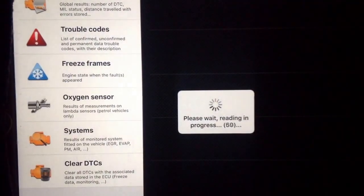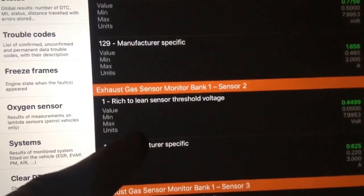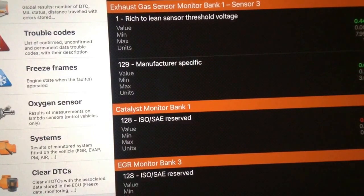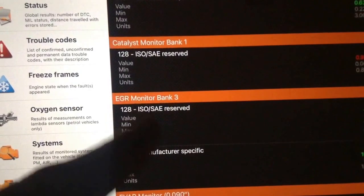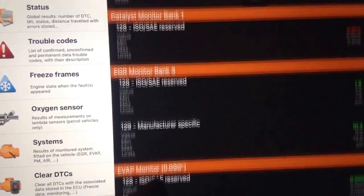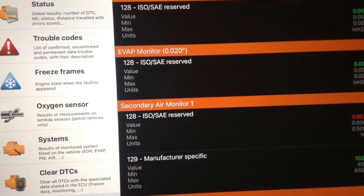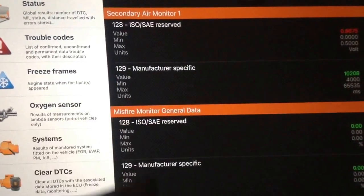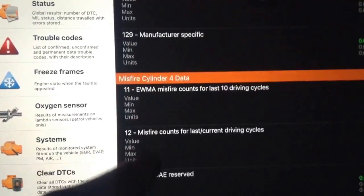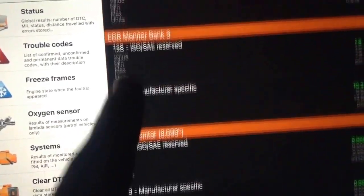Results of monitored systems fitted on the vehicle. This is for two codes: the P0420 and the sensor for my gas gauge. Catalyst — okay, it's in red, I think that's supposed to mean bad. The value is 0.973 — I'm not sure how far off it is. That's catalyst monitor bank 1. Is there a catalyst monitor bank 2? There's secondary air monitor and then the catalyst — that's all I have.